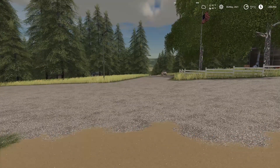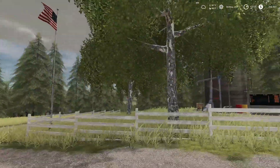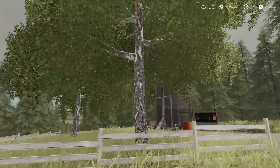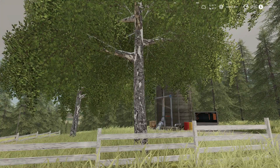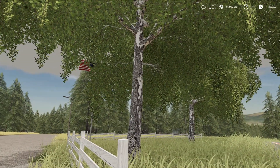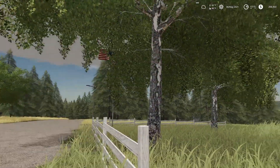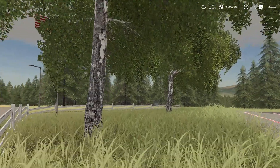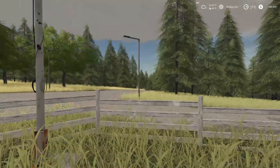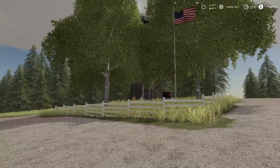That's the local cop making his rounds — we have factories now so apparently we have a cop. I put up a couple of birch trees, a US flag, and a white fence. The birch trees might have to go when fall arrives if their leaves don't change with the Seasons mod — we know oak and maple trees do change, so we'll see.